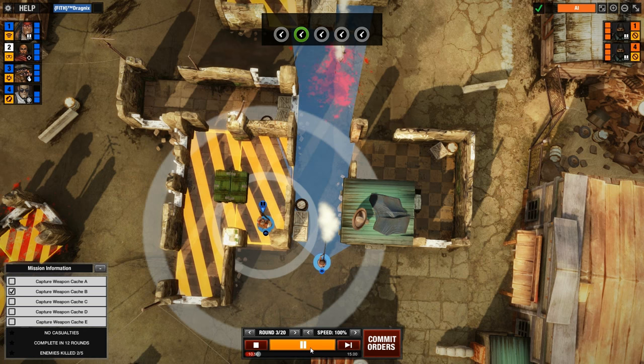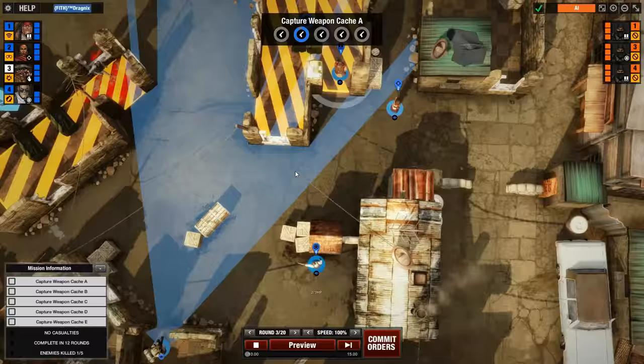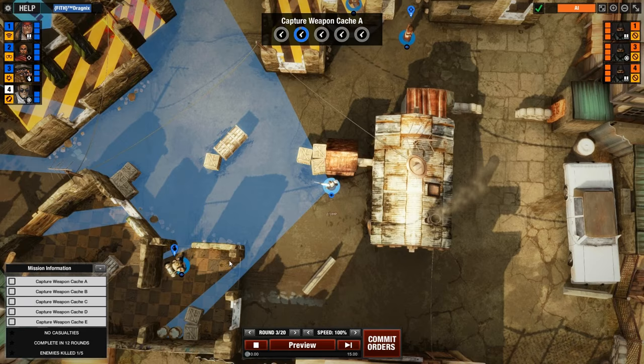You've got a couple of modes here — some main objective missions, a skirmish, and online play — but honestly they all center around the same gameplay. Anyone who's played Frozen Cortex should know what they're in for here. You give your units orders every turn to do a specific set of actions in a very specific timely manner. You could have them run, crouch, and look in specific directions for enemies that are coming to hunt you down.